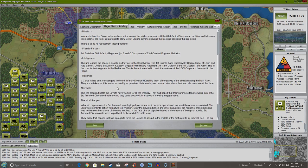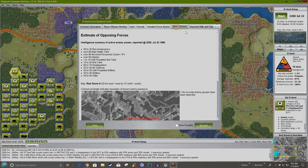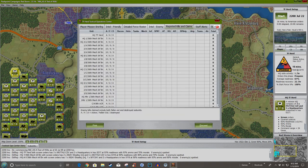For reserves, 5th Corps has sent messengers to 8th Infantry Division headquarters to tell them the gravity of the situation in the Lower Main. They are taking over this sector as quickly as possible, but unfortunately we have no idea where their lead elements are at this time. We'll go ahead and jump in.